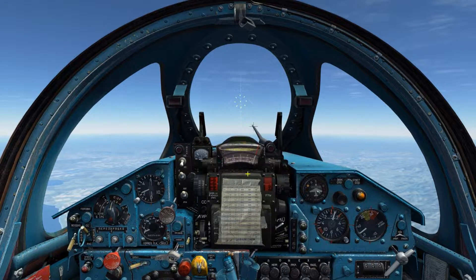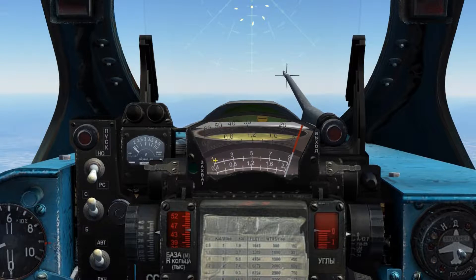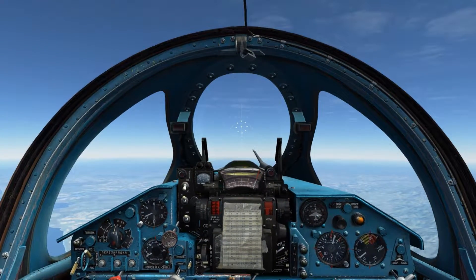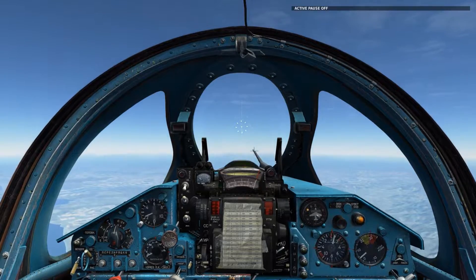Range to the target illuminated by the fixed beam is displayed on the range scales below the HUD. The upper scale in the lower white half, displayed 1 to 8, is the scale used for the KH-66 missile — this is 1 to 8 kilometers, although it can be pushed further.